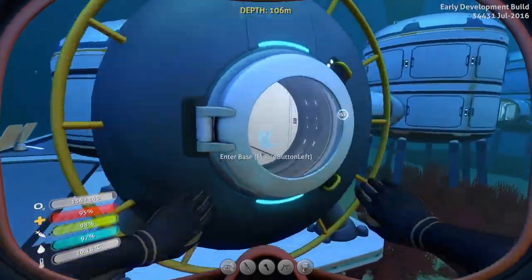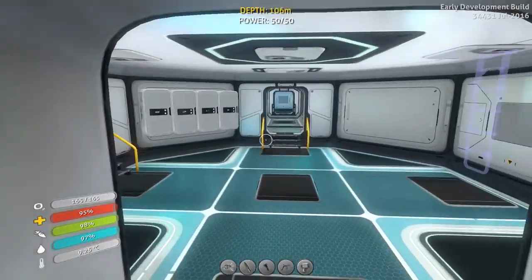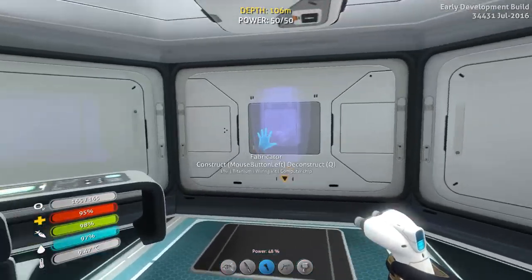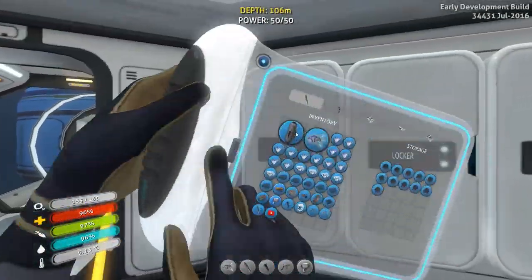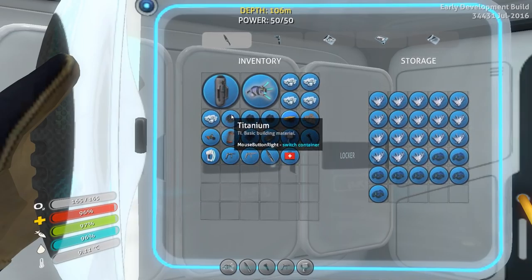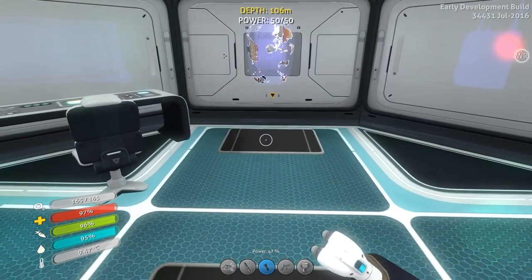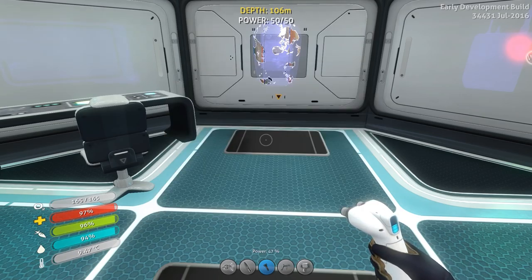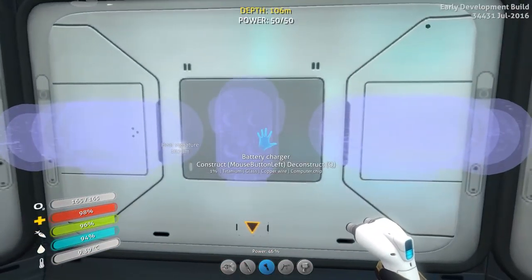Once we make the fabricator we'll be able to craft stuff within our base and start really moving stuff in here. Next episode we are definitely going to work on power that is not solar powered — we're going to get rid of the solar power. We'll start using the bioreactor and the thermal plant to get our power and take apart those solar panels. The next thing I want to get going is the power cell charger, which is very important to keeping the Cyclops going.